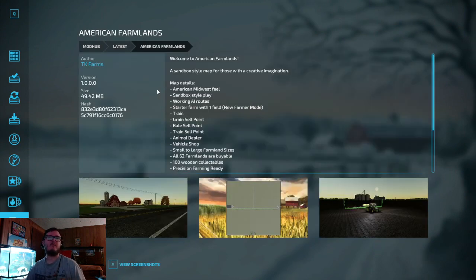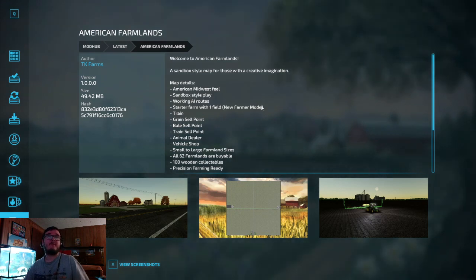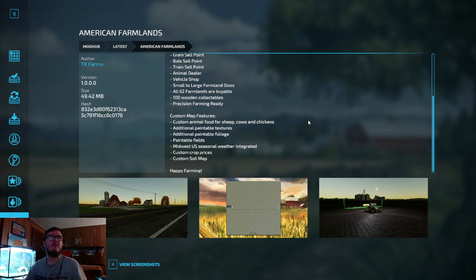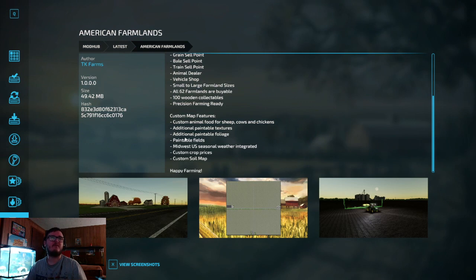American Farmlands, out by TK Farms. Welcome to American Farmlands — a sandbox-style map for those with a creative imagination. Features American Midwest fields, sandbox-style play, working AI routes, starter farm with one field, new farmer mode, train grain sell point, bale sell point, vehicle shops, small to large farmland sizes, all 62 farmlands viable, 100 wooden collectibles, precision farming ready, custom animal food for sheep, cows, and chickens, paintable textures and foliage, Midwest US seasonal weather, and custom crop prices. Thanks to TK Farms!